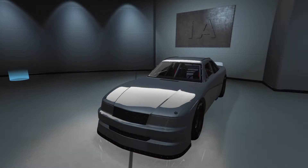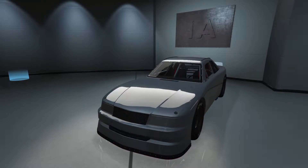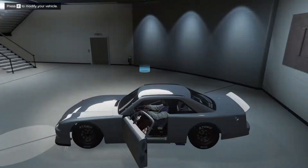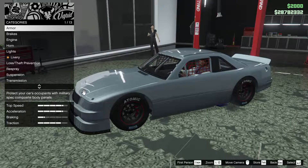What's up guys, it's harm none. Today we're going to be customizing the De Classy Hot Ring Saber in GTA Online. This thing looks like a NASCAR to me — maybe like an older NASCAR. I've never customized this car before, so I'm pretty excited to get into this. Let's hop in right now.